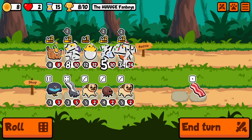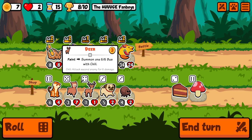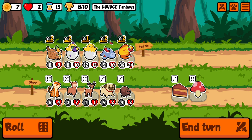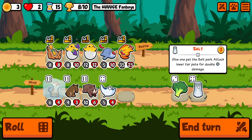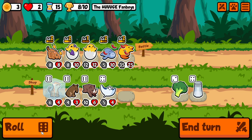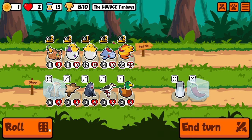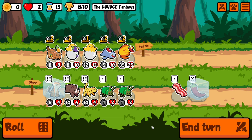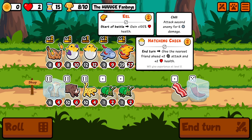I think we get a little more attack. I'm kind of debating adding him to level up and bring in the tiger just to do more damage. I think we hold off one more turn. Chili's good. I'll hold off one more turn. Now he's down to nine.